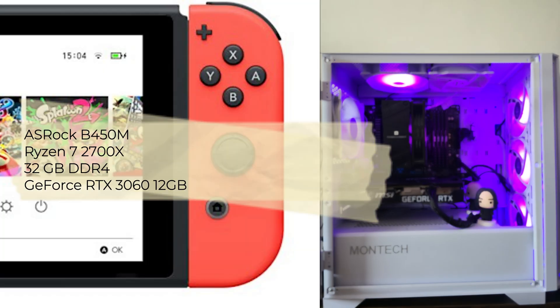For this test I'll be installing the Eden nightly build on a pretty solid setup. We're running an ASRock B450M motherboard paired with a Ryzen 7 2700X and backed by 32 gigs of DDR4 RAM. For the GPU I'm using an NVIDIA RTX 3060 with 12 gigs of VRAM, which should give us plenty of headroom for more demanding titles. This setup isn't top of the line by today's standards, but it's still very capable, running Windows 11.